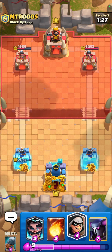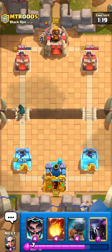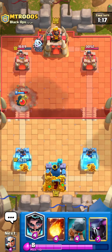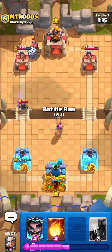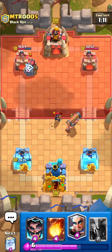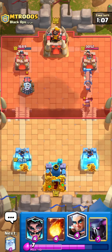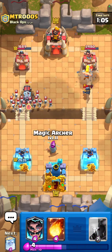We don't have elixir disadvantage, that's cool. I really don't want to make the play, but okay, let's do that. He's actually gonna play a mini PEKKA there — I really do not agree with that mini PEKKA, I feel like he should have just let the sparky eat the bandit.